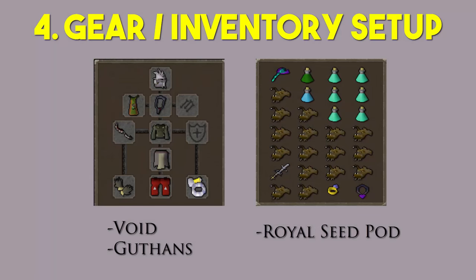Number four, gear slash inventory setup. When I'm killing Demonic Gorillas I'm usually on a slayer task, which is why my setup looks like it does. However, if you're not on task and just camping these, you can keep my setup and replace my Slayer Helm with the Serpentine Helm. You can also use Void and Guthans as great alternatives. My setup is: Slayer Helm, Amulet of Fury (which you can switch for a Zenyte Amulet if you have it), a range cape so the blowpipe darts are being collected, Abyssal Bludgeon, Karil's Other Top, Bandos Tassets, Barrows Gloves, Berserker Ring imbued, and Dragon Boots.